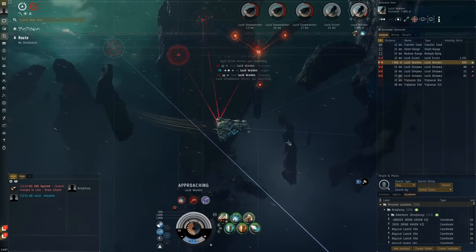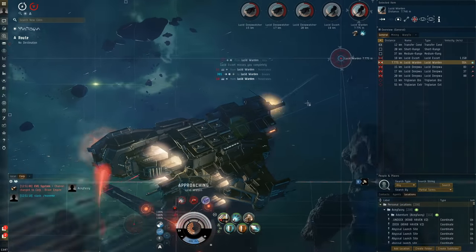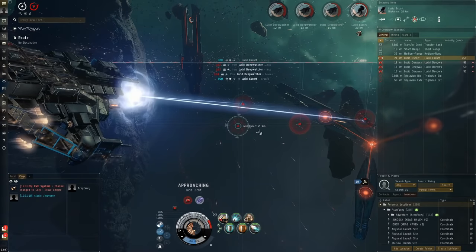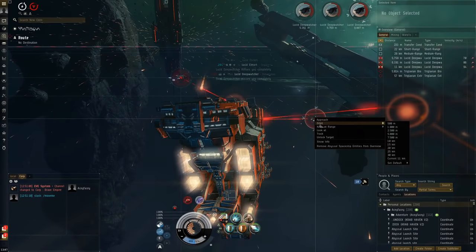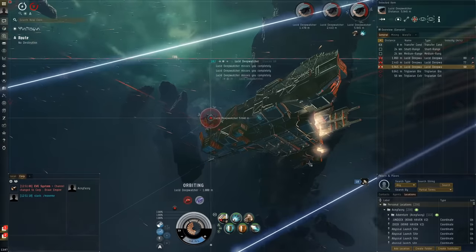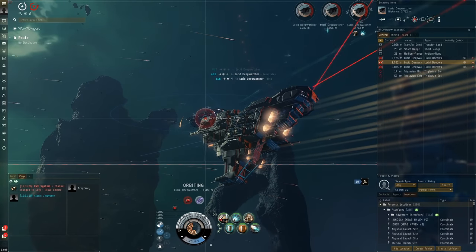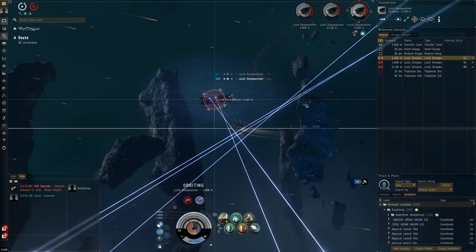Now we're going to go for the warden — web him. I want to keep some velocity because the Deep Watches have deadly missiles that go really slowly, but if you stop they will catch up with you. My guildmate almost died to them. Thankfully we've got the Deviant Automatic Suppressor here which will help wreck those missiles. We could actually turn off the MWD now. The Deep Watches remote rep each other — so there are two of them repping this guy right now.